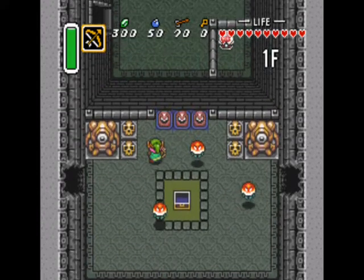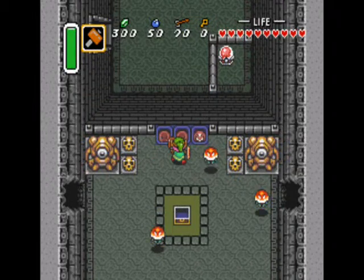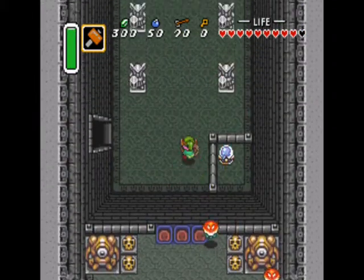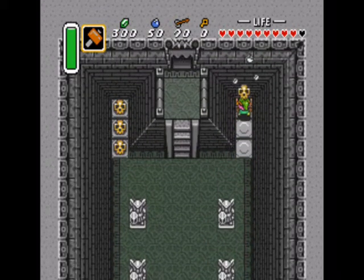Now that we have the magic hammer, we can hit those weird little things that have big smirks — not once you hit them though. And we can go through here. Now you may notice that the door is shut, but there is a switch in the corner.